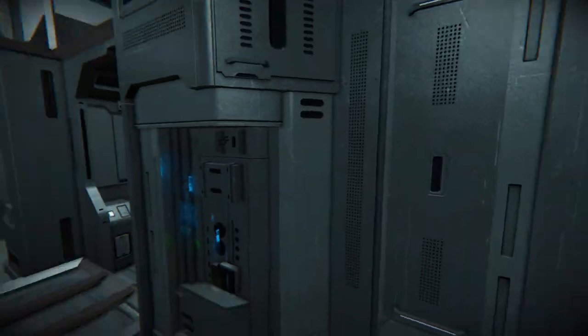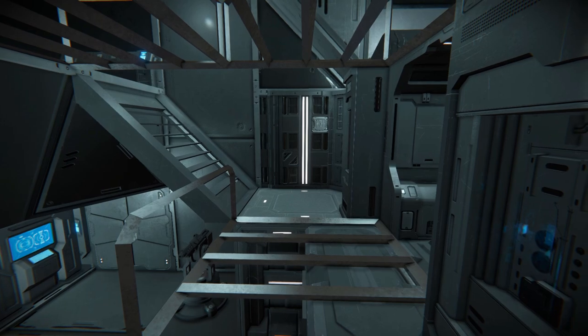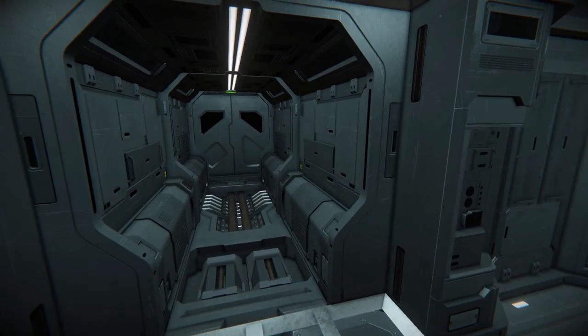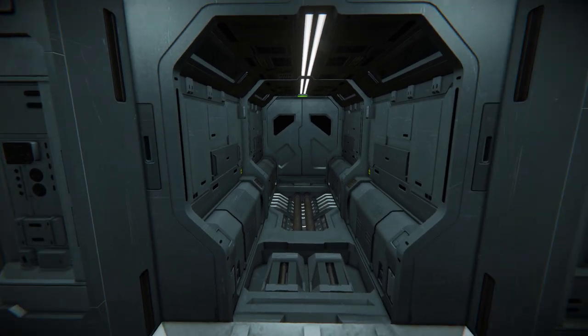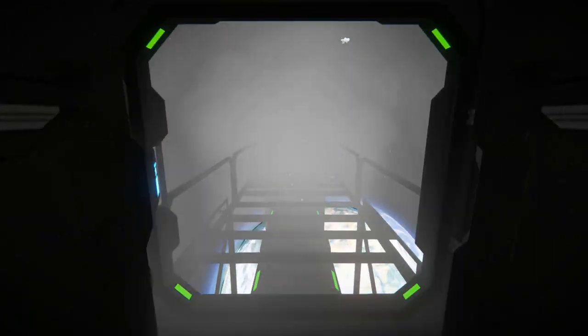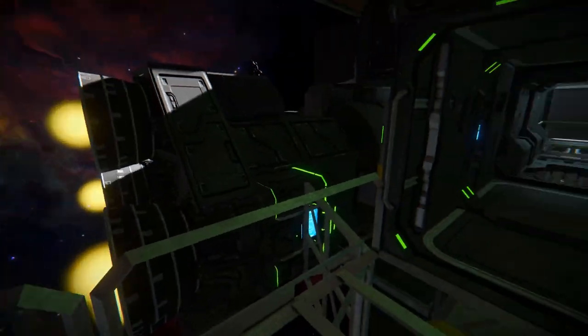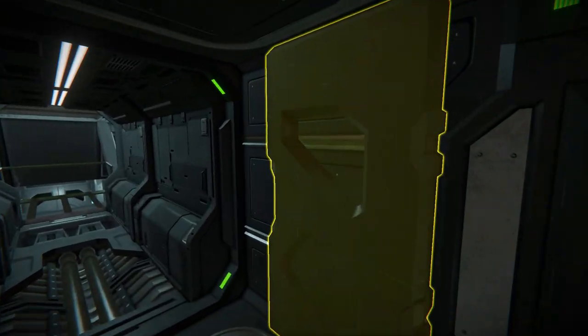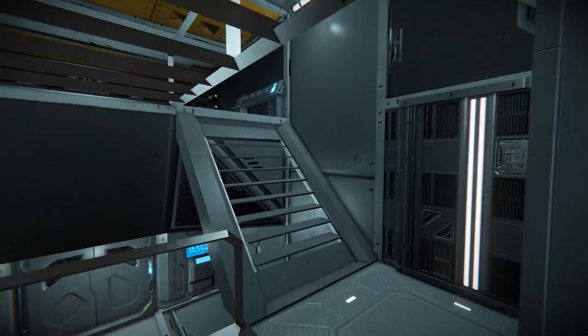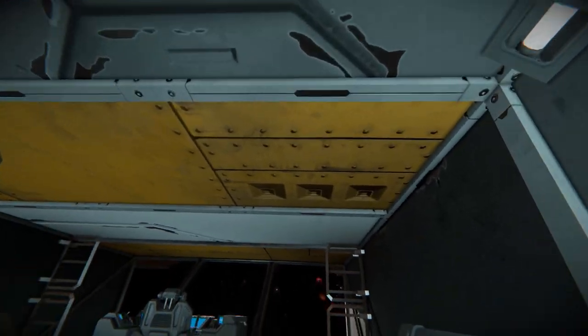Coming up these steps, you'll probably notice we do not have a gravity generator on here, so you could remove the programmable blocks, add one in that section, and you should be fine. Over here, we've got the doorway to go to our rear pad. We can see our O2H2 generator in the floor below. Opening this up — there's the back pad for your large ship to come and dock up to.